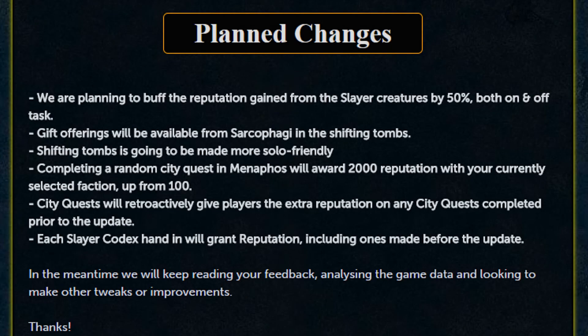Moving on to some planned changes: slayer creature reputation will be buffed by 50% both on and off task. Gift offerings will be available from sarcophagi in the Shifting Tombs. Shifting Tombs will be made more solo friendly. Completing a random city quest in Menaphos will award 2k reputation, up from 100, retroactively for previously completed quests. Each Slayer codex hand-in will also grant reputation, including ones made before the update. The team will keep reading feedback, analyzing game data, and making further tweaks. Thanks, Mod Curse.